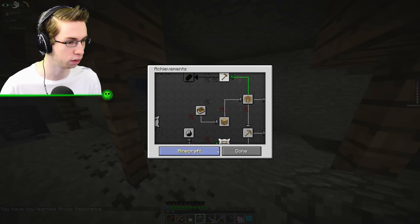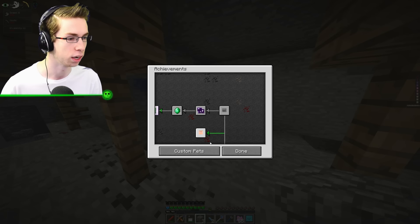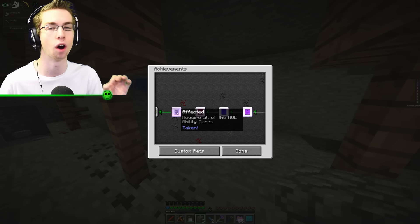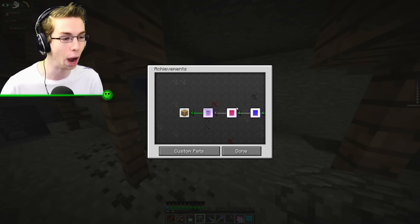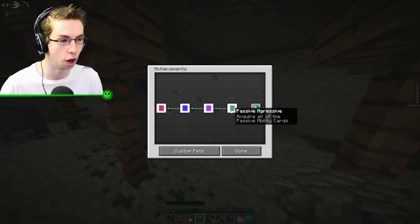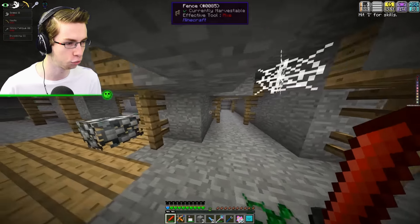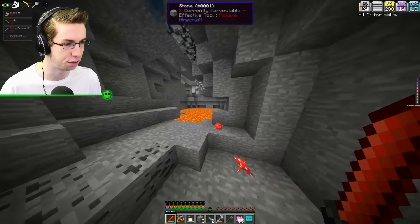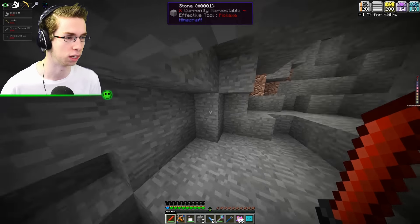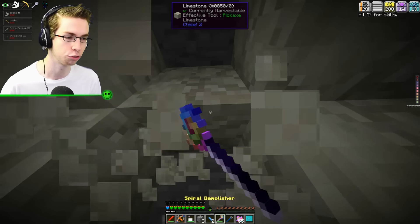Achievement get: Affected. Let me check the achievements. Custom Pets — Affected: Acquire all of the AOE ability cards. So now that we've done that, I would imagine we'd start finding the other stuff, like passive, under attack, whatever the other card types are called. I want to try going around and see if I can fight another mob and get something other than AOE now that we've learned them all. It looks like you don't get duplicates — once you get a new card, it's a new card, not a repeat. Which I like.